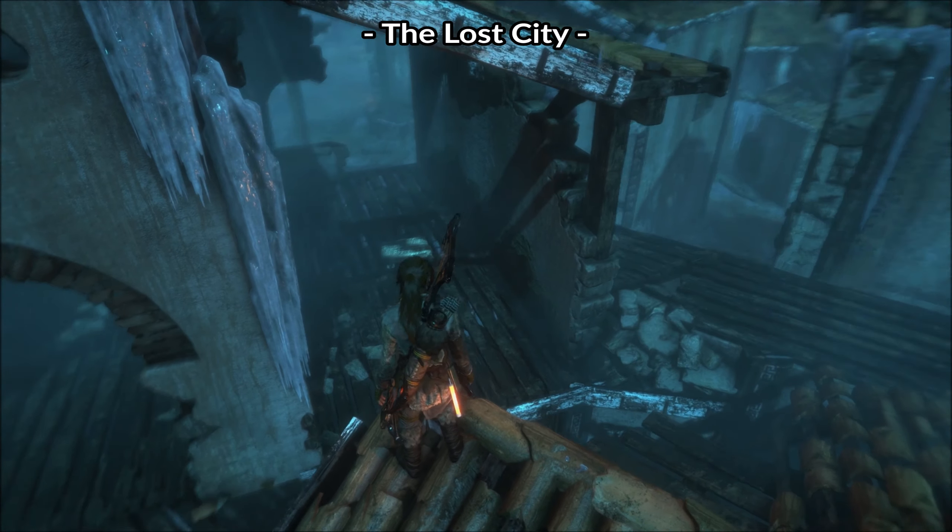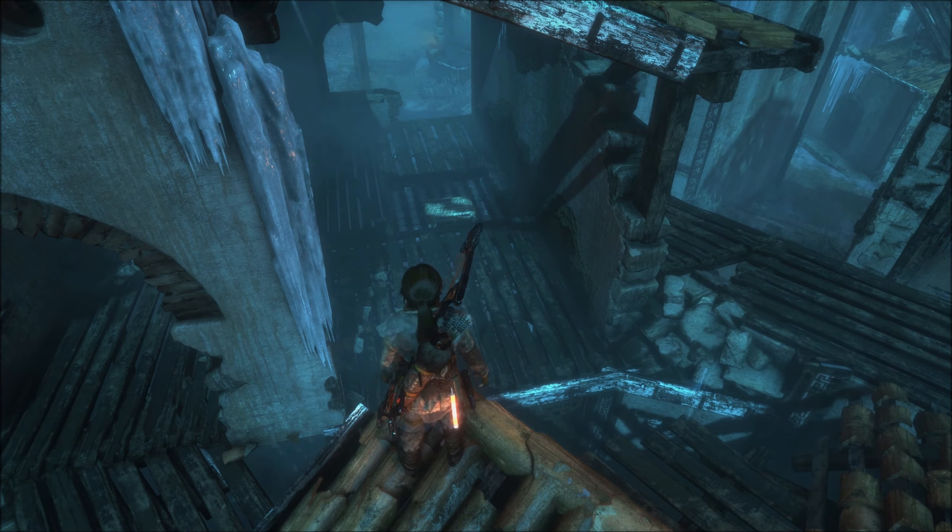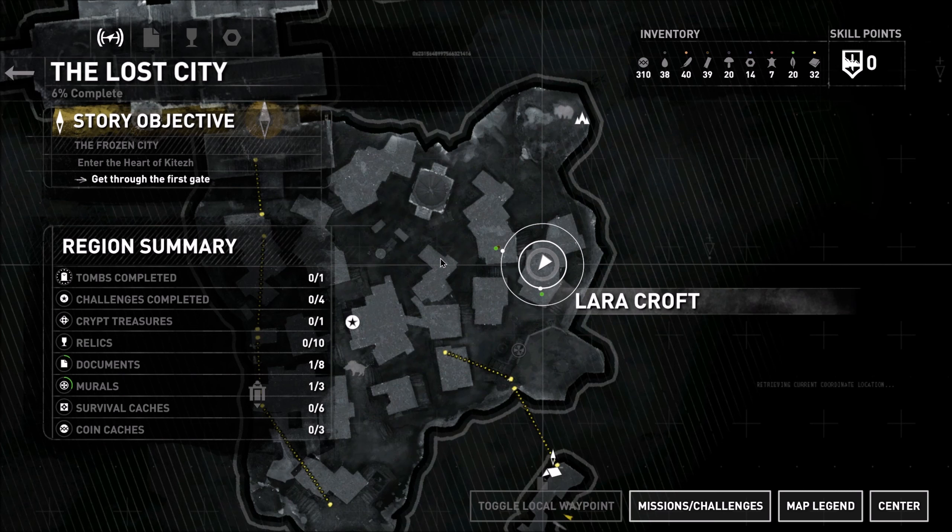Hi and welcome to this guide for Rise of the Tomb Raider and the area The Lost City. Here we are at the map view of The Lost City, which is an area fairly late in the game. It's a big area and you can find a lot of challenges, secrets, relics and so on. One of them is situated inside a house where you can see the cursor on the map — that's where Lara is right now. In that house there is a trap door and it can be a bit of a hassle to get it open, so in this video we will look into how to do just that.